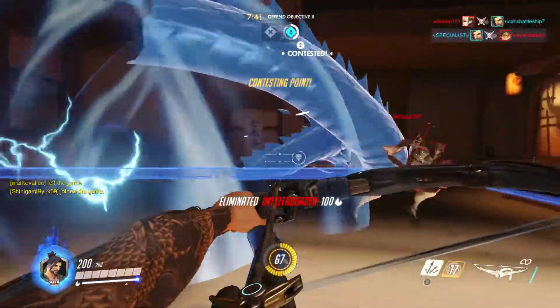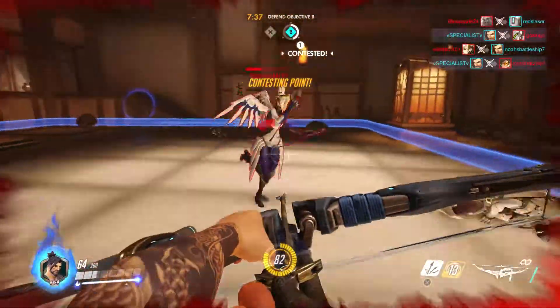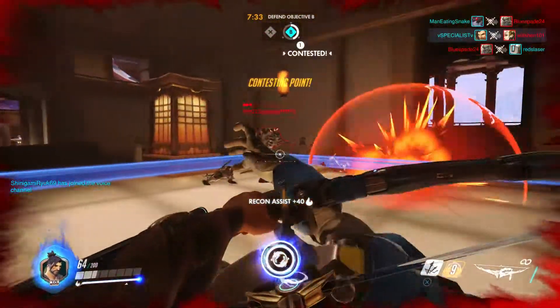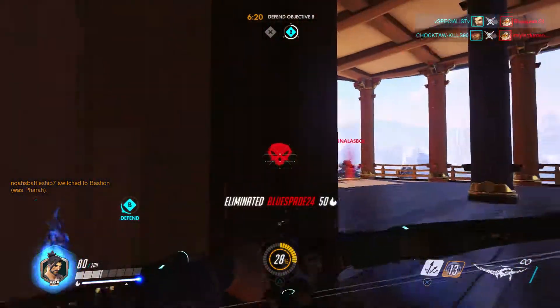Hi everyone, this is your boy Specialist and welcome back to another Overwatch character breakdown. Today's character will be Hanzo. Hanzo is the sharpshooter bow and arrow type character. He's pretty much a sniper — he's one of the two snipers in the game, him and Widowmaker.